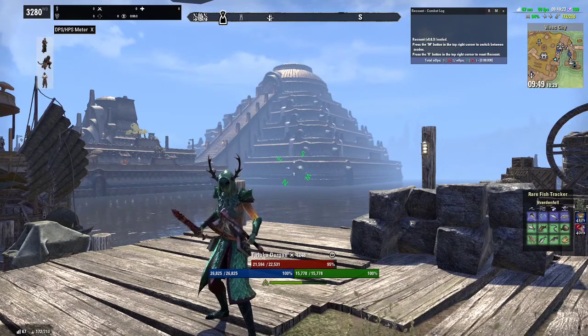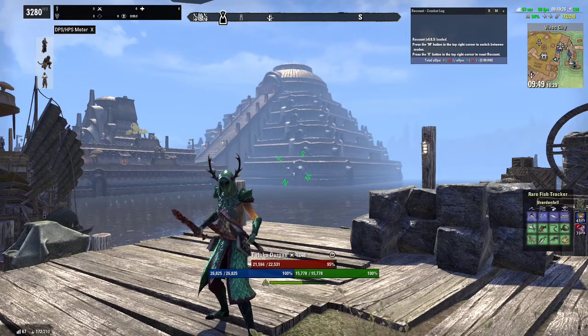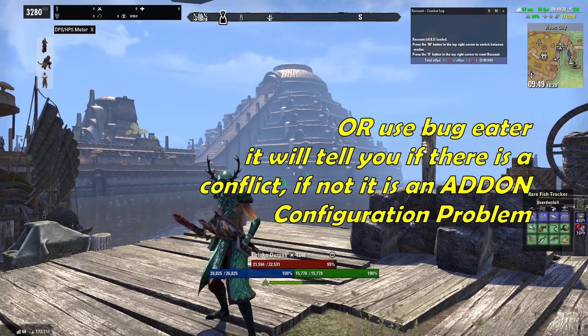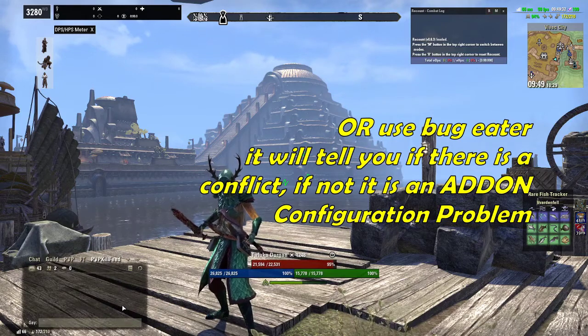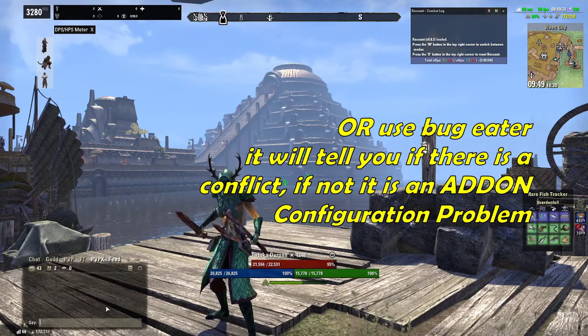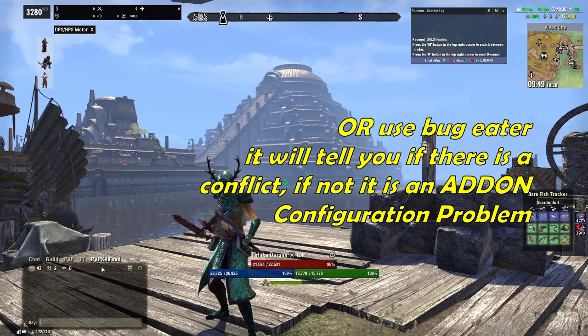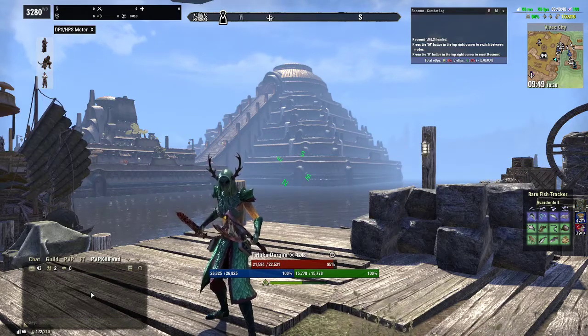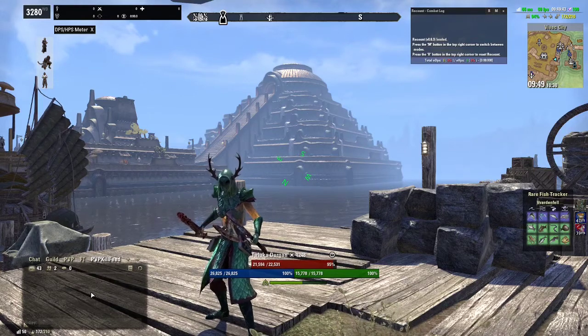If you have conflicts with the game and it's frustrating you, it will almost always be an add-on setting or add-on conflict. Use the takeaway method — slowly add your add-ons one at a time until you find which one is causing the issue. You can also use Bug Eater, which will show the conflict in your chat bar so you can identify and fix the setting.